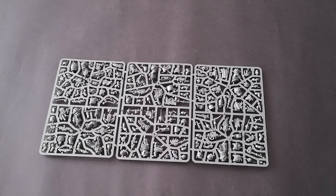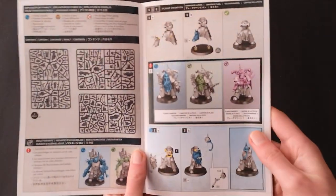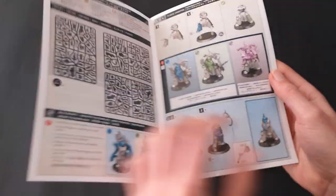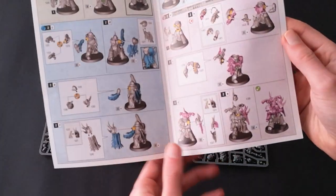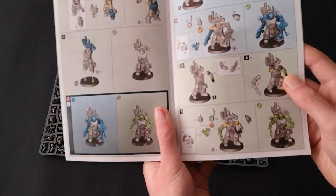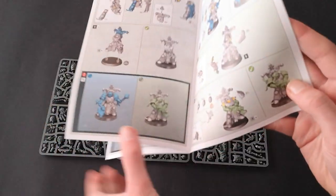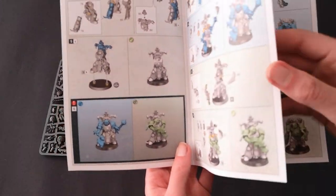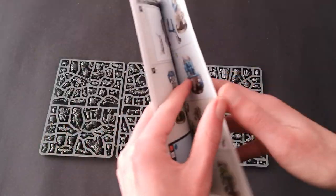So first we're going to have a look at the Plague Marines. Here's the instruction booklet — I'm not going to go through the rules because of copyright issues, but just a few of the different variations: you can see Plague Champion or Plague Marine. Different Plague Marine here with a Grenade. You've got the Icon Bearer or you can go for Dual Wielding. You've got the Mace and the Axe or a Bolt Gun — essentially all of them have a melee weapon or a ranged weapon option.